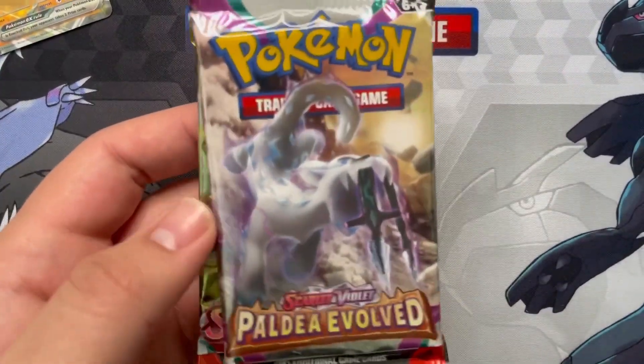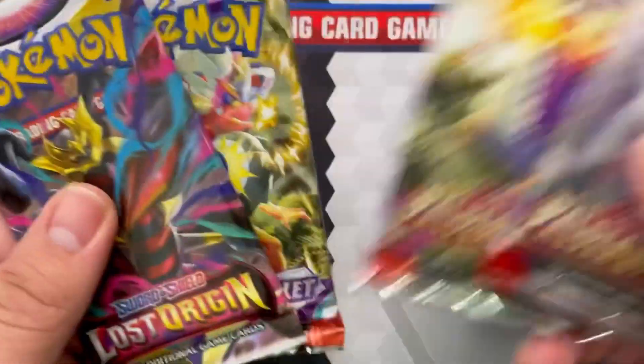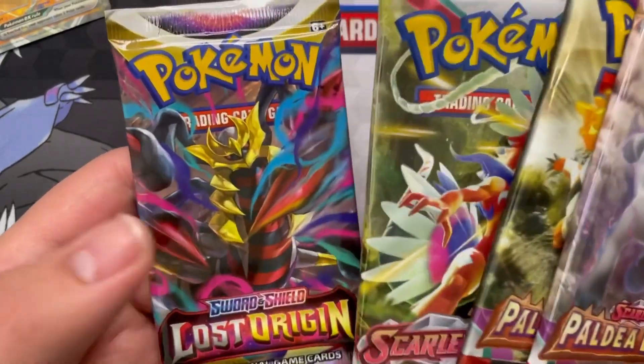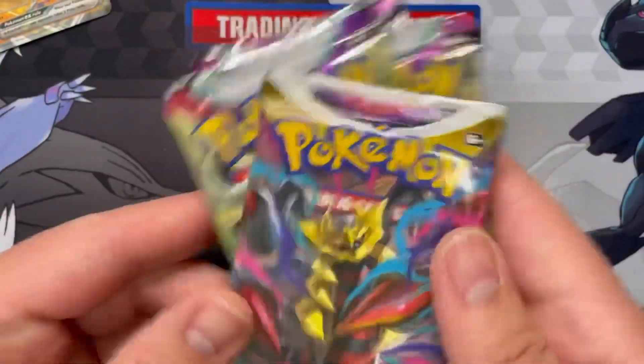So those packs - obviously we got a Paldea Evolved, well actually two Paldea Evolved. That makes sense, being the most recent one. Also got one Scarlet Violet and one Lost Origin. So that's a little bit of a throwback. Let's go and get to those packs in release order.